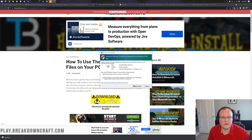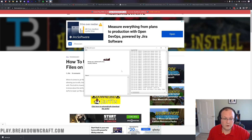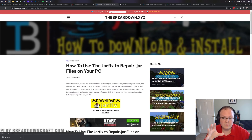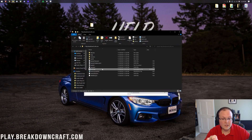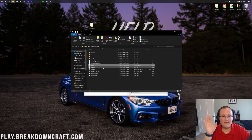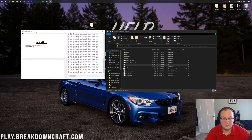Make sure both private and public networks are checked, then click Allow Access. Your server will then start up. Run the JAR fix if needed — simple three-step process — then double-click on the server.jar, get the EULA.txt, change 'eula=false' to 'eula=true' (assuming you agree to the EULA), and double-click the server.jar again to generate the rest of the files and get your server console.